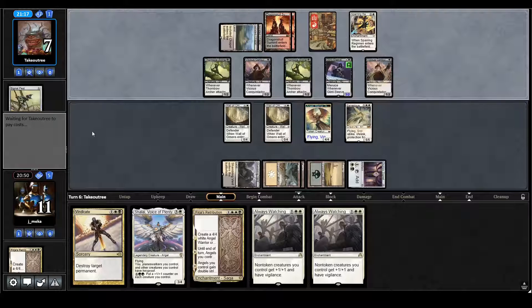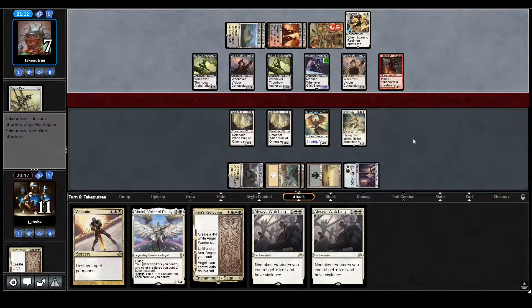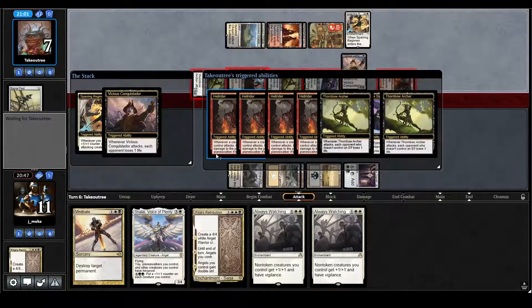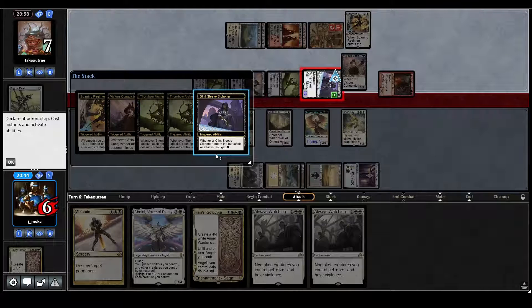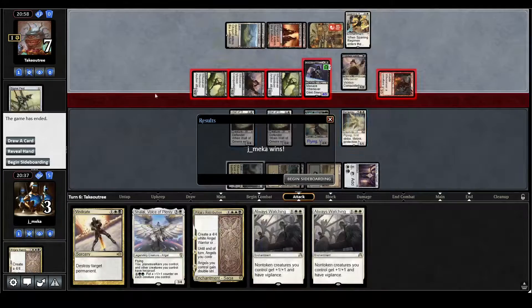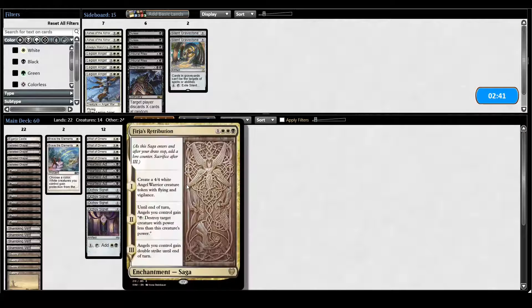Next turn I can play Always Watching and start killing things with Wall of Omens — this is actually lethal in the air so they've got to deal with that. They have a Baneslayer Angel — and the Hell Rider, that gets eaten. This is a ton of triggers. Do I die? I think I might lose by one here. I think the lifelink is gonna help me — I go to a positive life total and just take whatever. They thought they could kill me that way. Retribution wasn't bad there — that was pretty good.